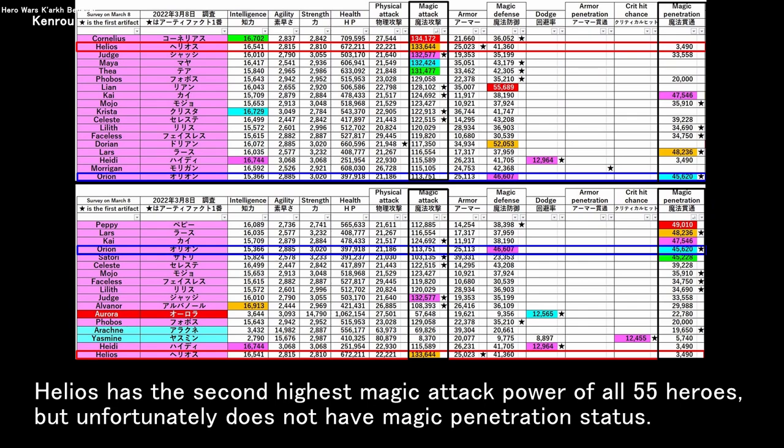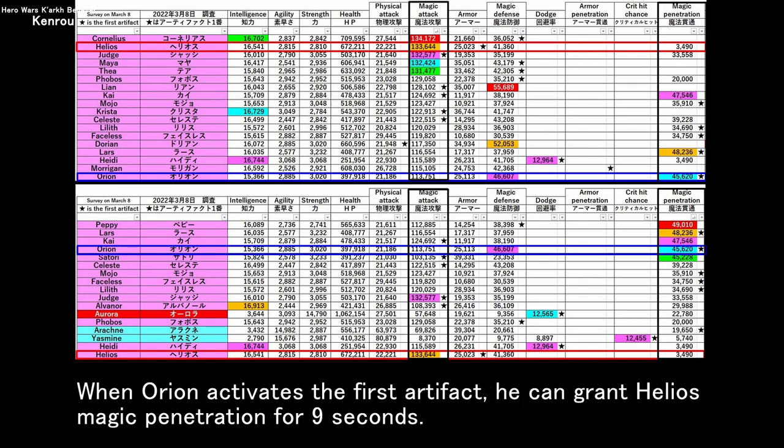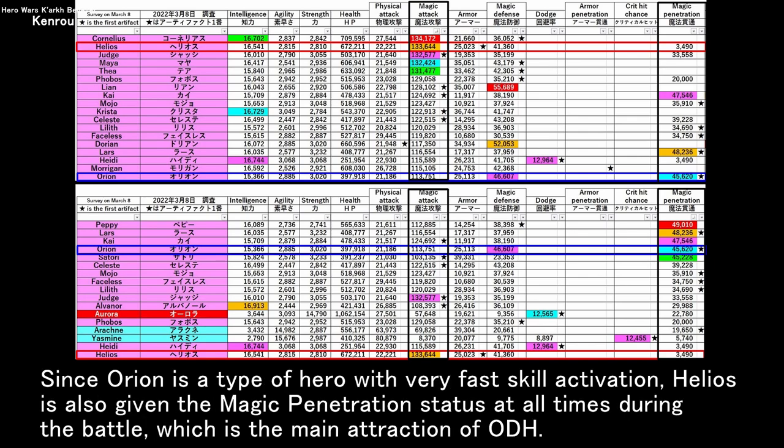Helios has the second highest magic attack power of all 55 heroes, but unfortunately does not have magic penetration status. When Orion activates the first artifact, he can grant Helios magic penetration for 9 seconds. Since Orion is a type of hero with very fast skill activation, Helios is also given the magic penetration status at all times during the battle, which is the main attraction of ODH.